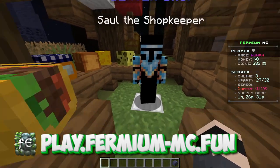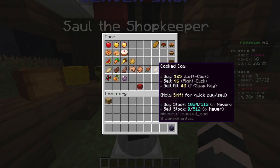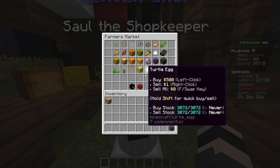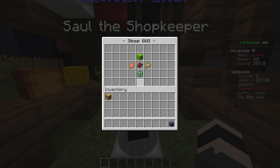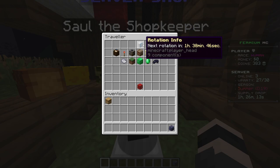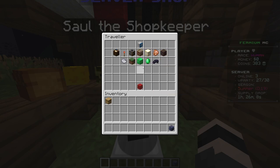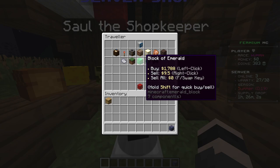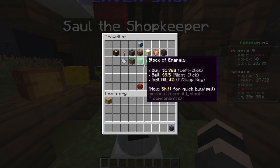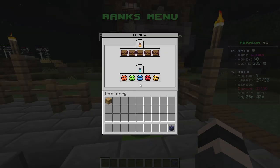The shop on our server works differently than on other servers — there are only a few categories and not much in them apart from the farming category. But we have a Traveler Shop that refreshes every eight hours with five to fifteen random items. He also buys items you can't sell in the regular shop, so you can earn some money by selling custom items like emerald blocks.